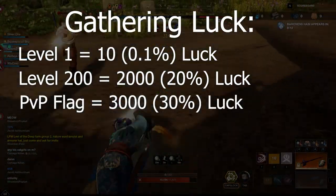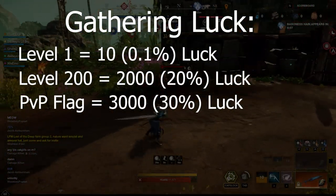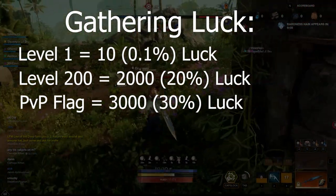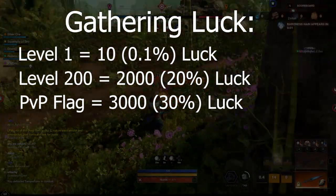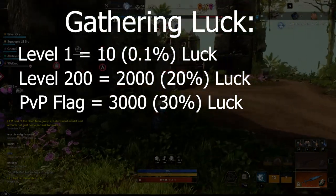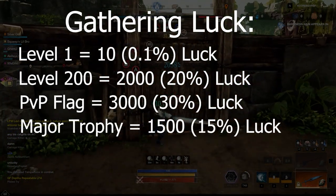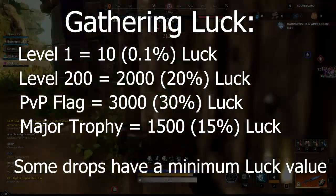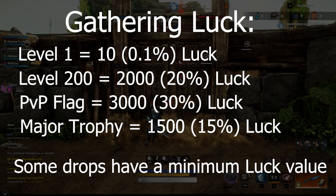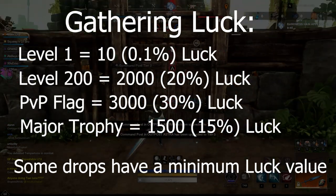PvP flagging gives you a 3,000 or 30% luck increase — that is a huge chunk of additional luck. In fact, if you stacked all of the gathering luck bonuses in the game, the PvP bonus alone would be worth one-third of your total luck bonus. Each major trophy will also give you 1,500 luck, making them well worth investing in.